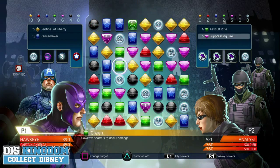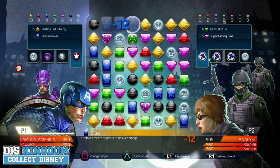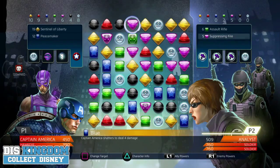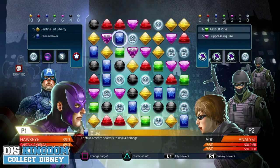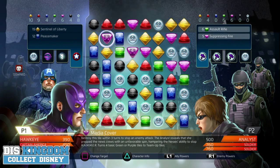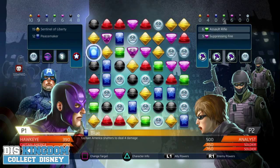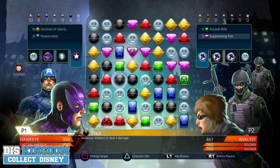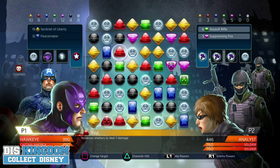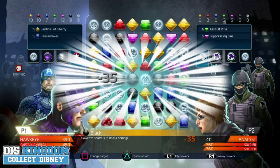I just started the Juggernaut missions — this is the second one. I am really starting to struggle. I'm trying to focus my attempt on the analyst because I think she's the one that's got the powers of these bombs. But I need to be hitting some big moves. You kind of get distracted into not looking for the big fours and fives, like this black one there.